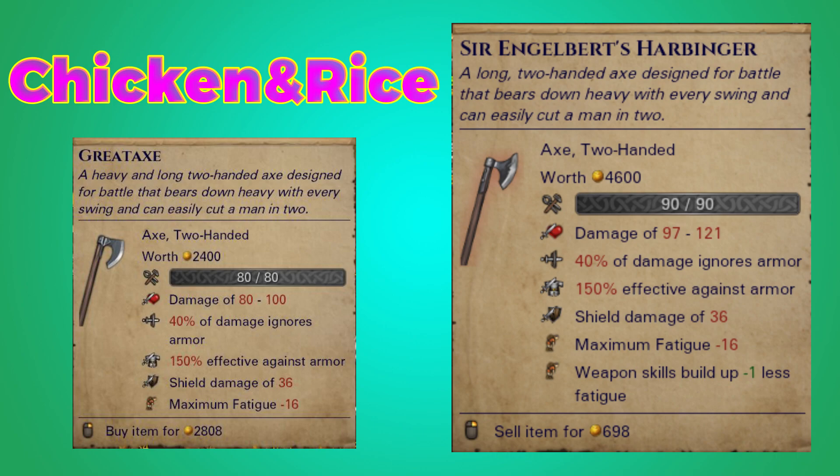Why? Because damage is the proof of this insurance. Thank you, Chicken Rice, for this one. This thing is nuts. If you look at a great axe, you're talking about 80 to 100 damage — this thing's got 97 to 121. That is almost the top end damage of a great axe. This thing is going to be sick. Everything else is pretty self-explanatory as the normal stats, but when you get to the skill buildup of negative 1, that is the only killer. You wish it was 3, you wish it was ignoring armor, you wish it was effectiveness against armor — it does not matter, though. This thing is going to kill the shrat out of people. Beautiful weapon.